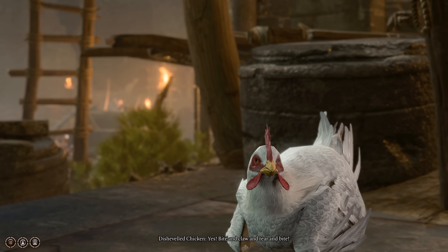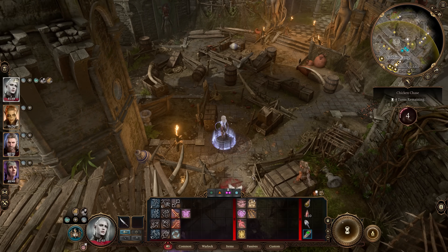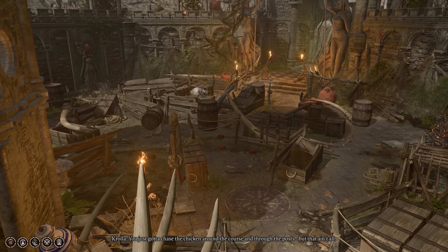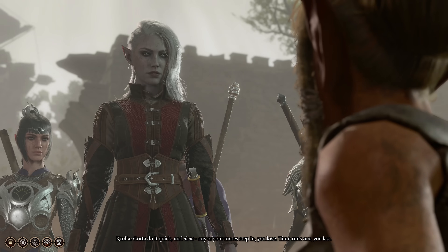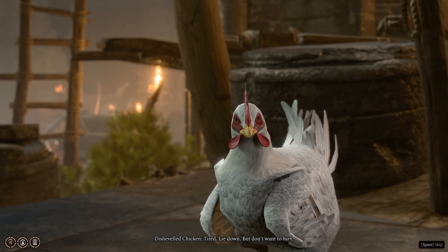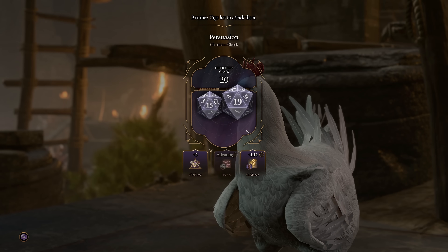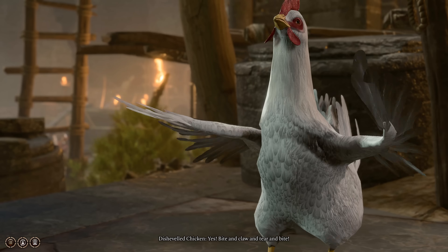Next up is how to send the Disheveled Chicken upon the Goblin Camp. This chicken only appears if you did not encounter the Owlbear Cave and let the cub live — otherwise the Owlbear Cub appears instead. Once you've gotten Volo to stop singing and pay the fee for the Chicken Chasing Game, talk to the chicken and you can persuade it to unleash its fury on the Goblin Camp. It's a DC 20 persuasion check, but if you pass, you'll set loose the unbridled fury of the Disheveled Chicken.